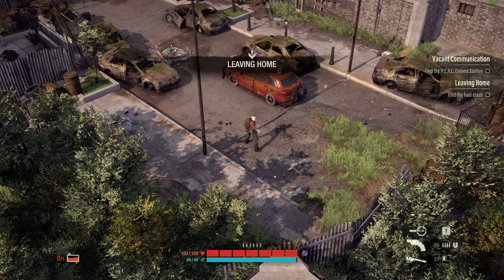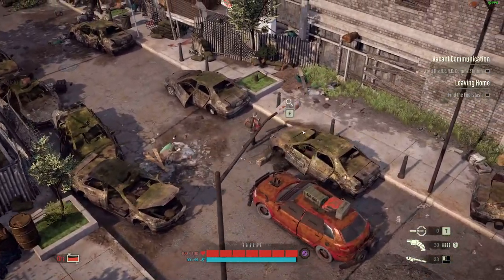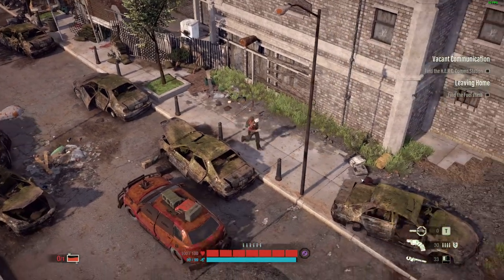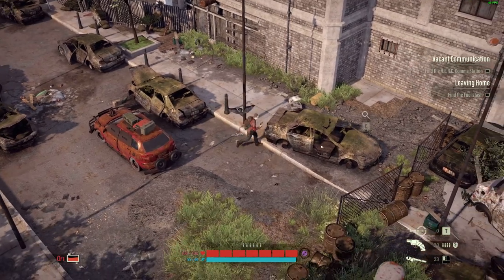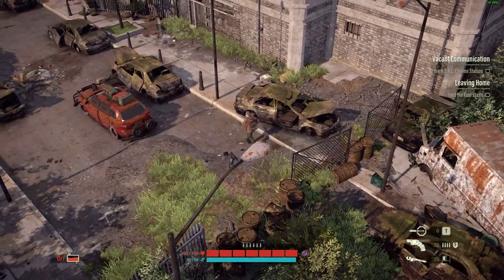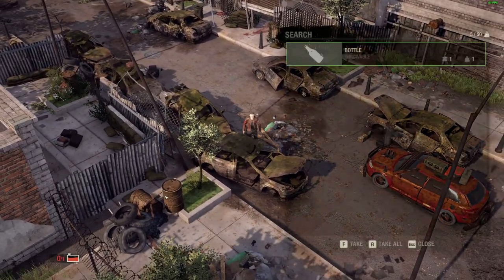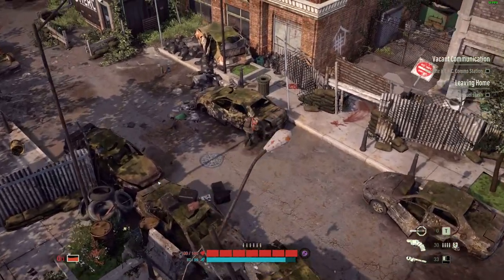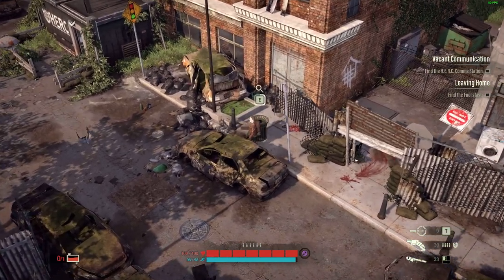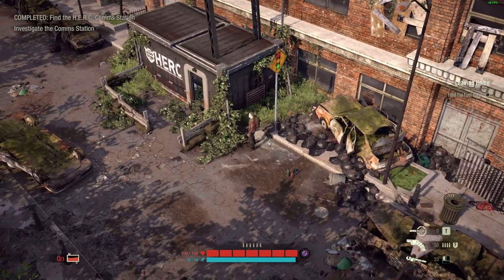What's T? Oh, T is for the antiviral. Oh, we can loot cars. Nope, nothing here. I'm not sure if the zombies are stronger during the night versus during the day. Okay, there's nothing here — I can loot this car over here. We got a bottle, it's throwable — probably I can make Molotov cocktails out of it. What's this, is this fuel?